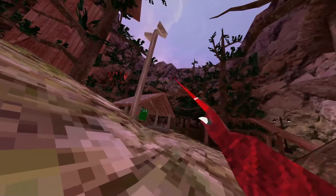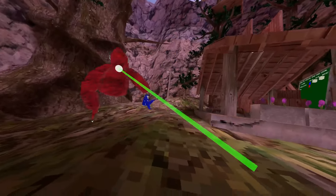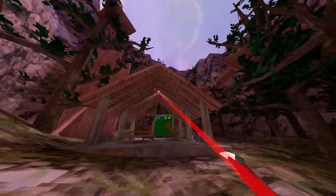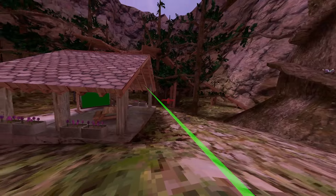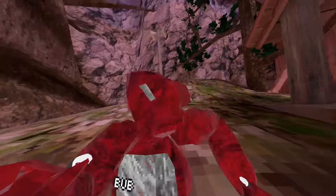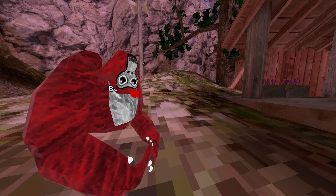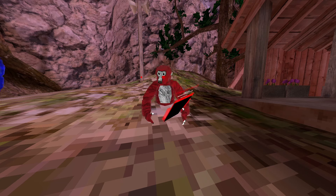Teleport gun — it's pretty accurate. Rig gun — I can just shoot myself anywhere, I don't really know how to explain this mod. Chase gun — if I point it at someone, it's gonna chase after whoever I have the gun pointed at. Spin head — this one's really fast. Flip head just makes it look like your headset is turned upside down.